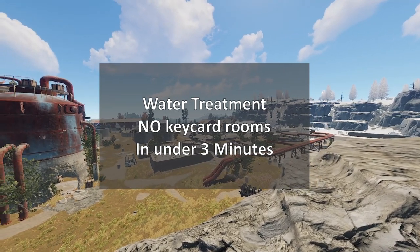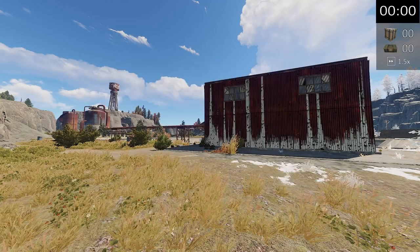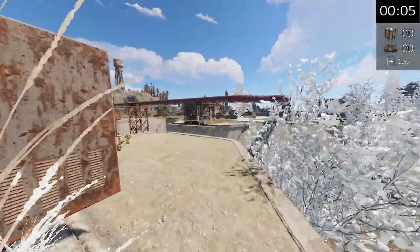At the end there will be a total number of boxes collected and a total amount of scrap you can expect per run. Let's get started. You start at this small building on the left side of water treatment as you look at the tower. In here you'll find a medical crate.